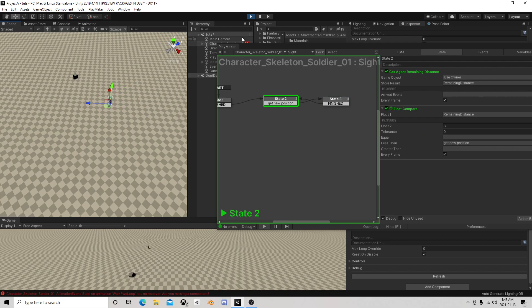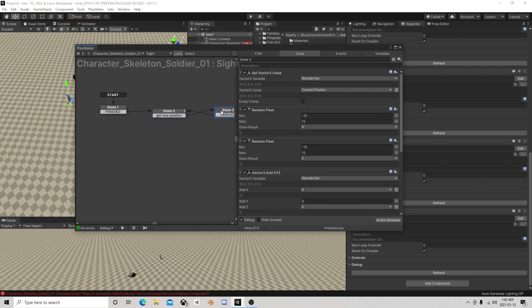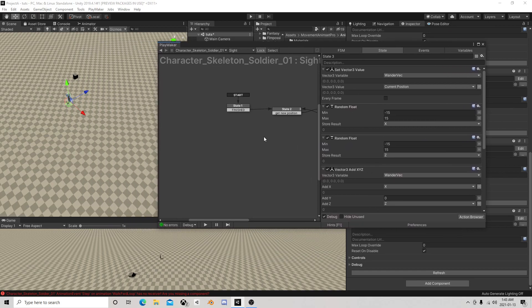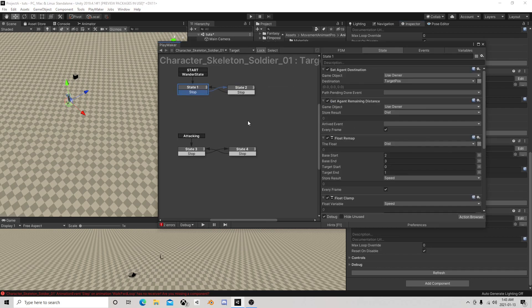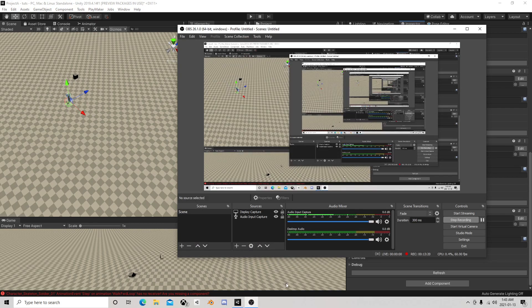So that is our little AI wander script - pretty simple right. We want sight, but let's cut the video here and I'll do another video based on sight and attacking. So now we have a wander FSM that generates a variable for us to wander to. Next we need to find a character, swap over to the chase state, and eventually attack - that is how we do AI wandering. We'll catch you later.